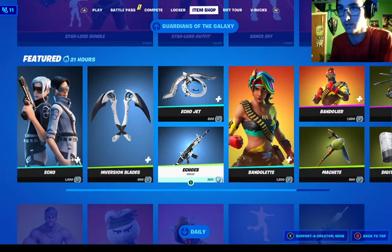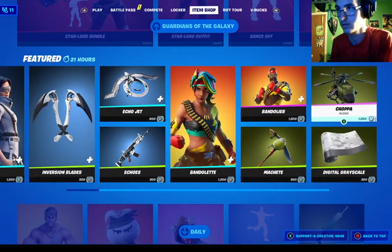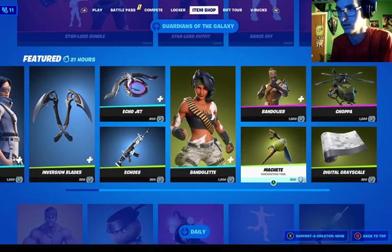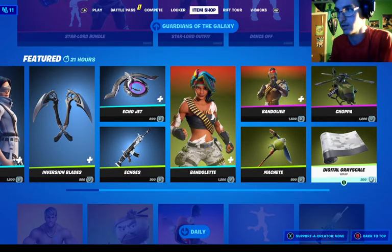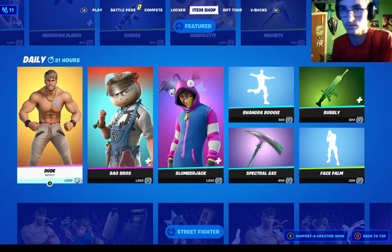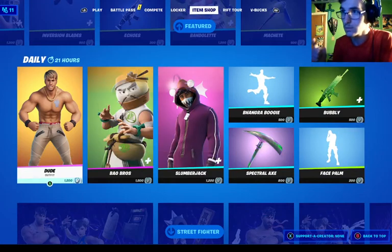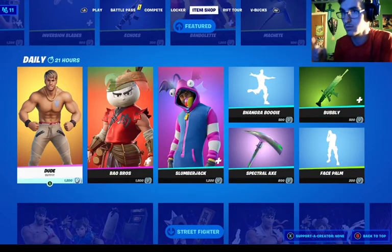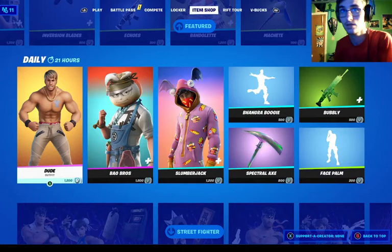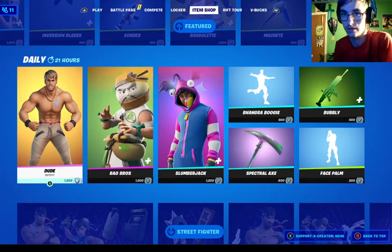That goes back in the item shop. Bandolette and Bandorian are back, along with the Machete Chopper as a glider, and the digital grayscale dude from the movie Free Guy. I just can't wait for that movie — I was actually planning on watching it later.